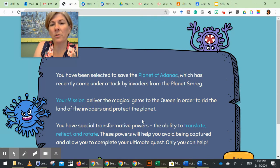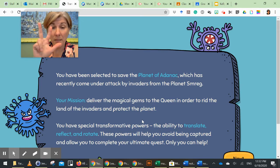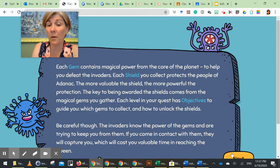Your mission: deliver the magical gems to the Queen in order to rid the land of the invaders and protect the planet. You have special transformative powers - the ability to translate, reflect, and rotate. These powers will help you avoid being captured and allow you to complete your ultimate quest. Each gem contains magical powers from the core of the planet to help you defeat the invaders. Each shield you collect protects the people of Adnack. Be careful though - the invaders know the power of the gems and are trying to keep you from them.